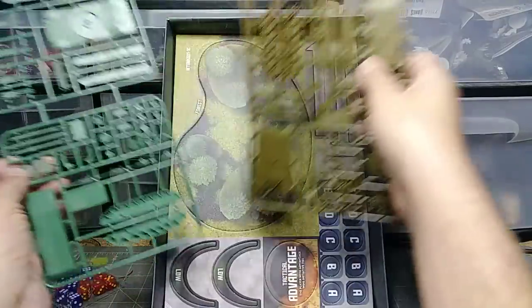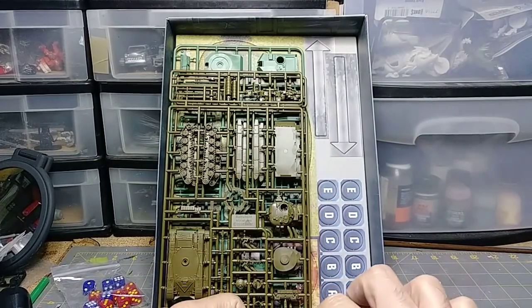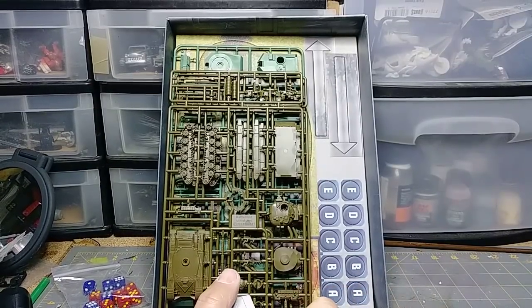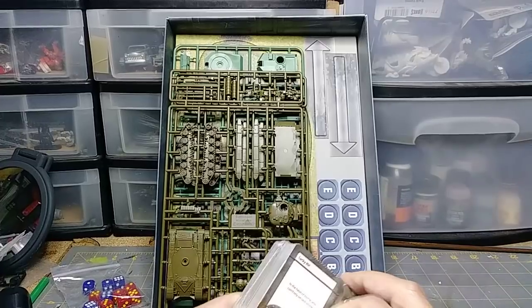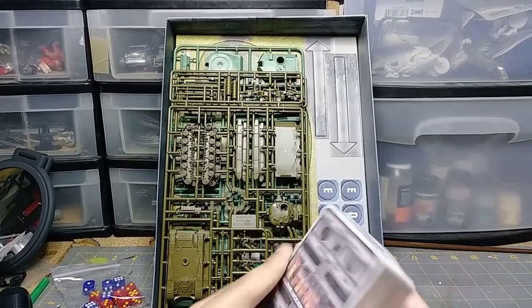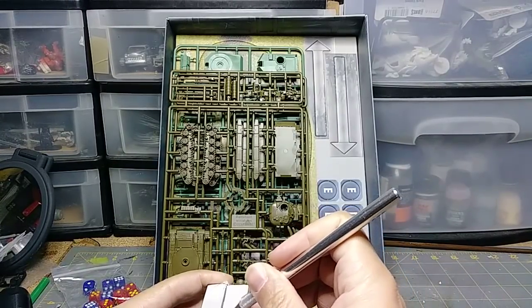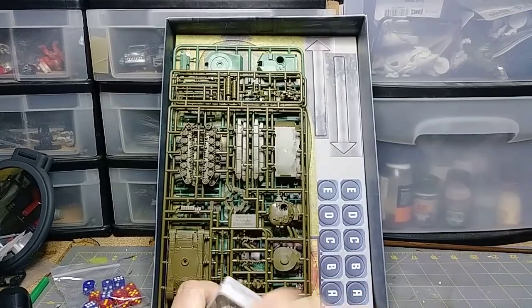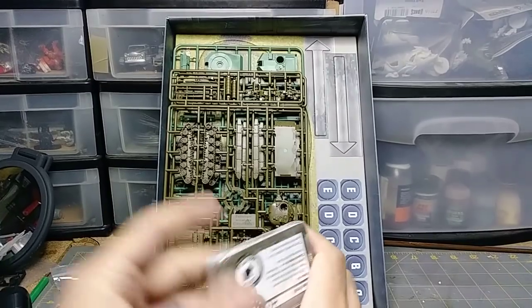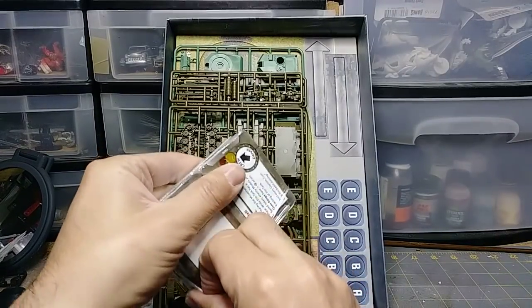Now we're going to look at the cards, and this is the part a lot of people are saying is different in their sets — some people are getting this, some people are getting that. I'm more interested in the unit cards because the crew cards and upgrade cards are just too numerous to go through right now. They did a better job packing these in. I need to use a knife to open this. Ah, they wrapped it up inside — okay.